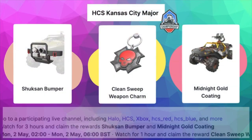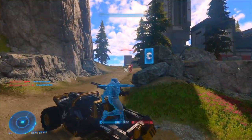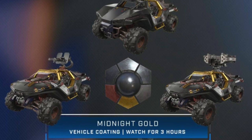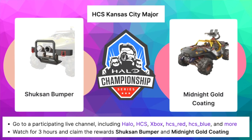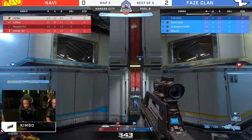The main three rewards, which I'm sure are the ones you clicked on this video for, are the Shuksan Bumper, Midnight Gold Coating, and Clean Sweep Weapon Charm. The Midnight Gold Coating is almost the same as the Rockstar Energy Drink Warthog — maybe a little less golden, but I'm going to claim both anyway. The Midnight Gold Coating is available for the Warthog, Razorback, and Rocket Hog, so it's a really great accessory. You can unlock the Shuksan Bumper and Midnight Gold Coating by watching three hours on the main HCS streams. Last time I claimed them by just having it open on a tab on my phone on my desk — it played for a few hours and I got the drop. Very easy to do in your downtime.